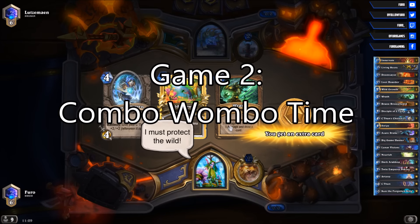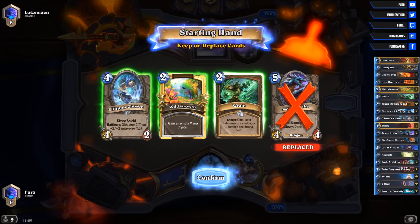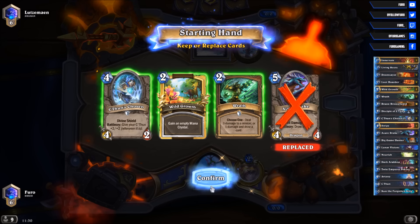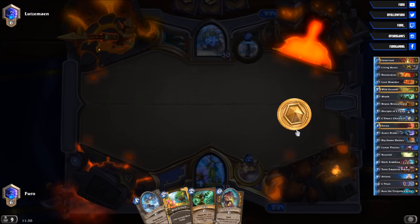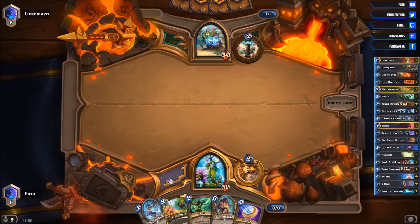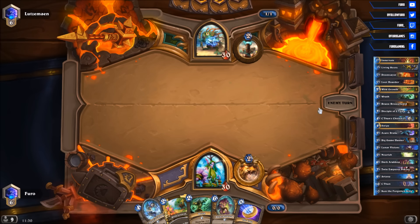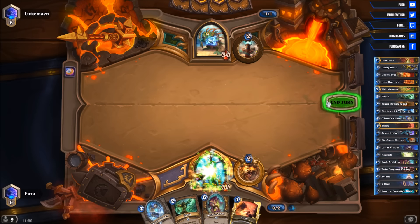Game 2 against the Shaman — that should also be doable. Definitely keeping the Wild Growth and the Wrath. If we use Wild Growth on turn 2, I guess we could also keep the C'Thun Chosen. Let's do that — keeping the C'Thun Chosen and the Dark One for small targets. I really want to see the Disciple of C'Thun here so we can play that on turn 2. The best curve would be Wild Growth, then Disciple, then C'Thun Chosen with a Swipe. Maybe we can find the Disciple with Wild Growth — going to 3 mana next turn.